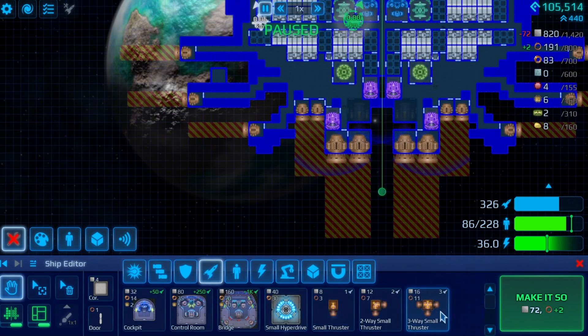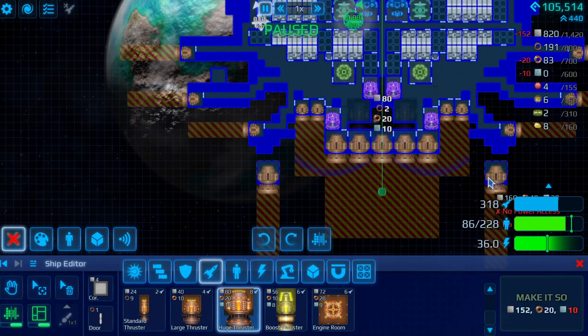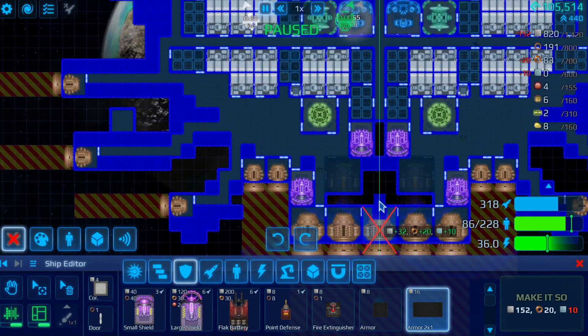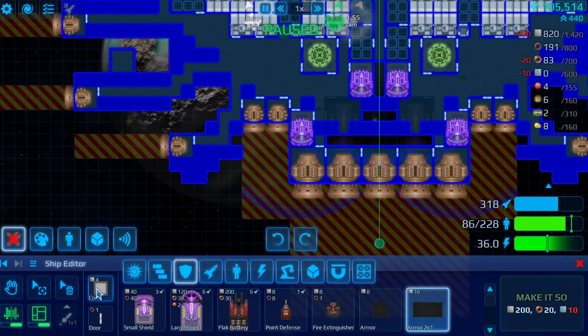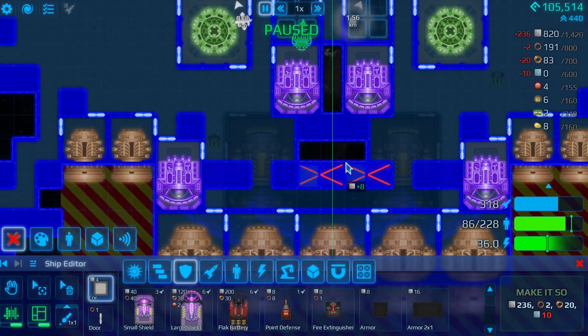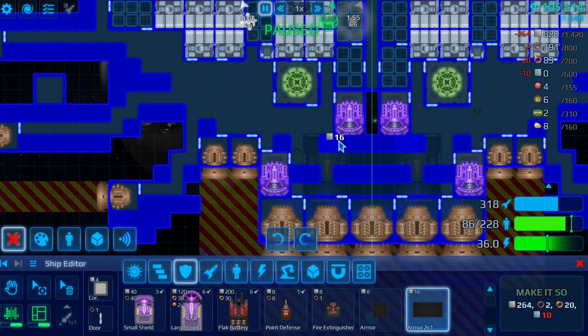We're going to stick another huge thruster on the back - boom, stick another huge thruster on the back. I know what I want is some armor plating, just to try and protect it a little bit more from the various vicissitudes of life in space. So we'll put it in corridor here, just to give it a little bit more protection from various things that might shoot it in the butt.